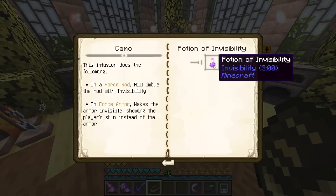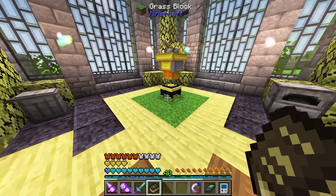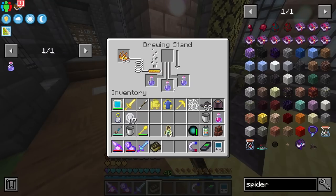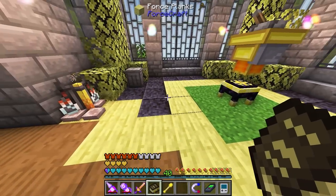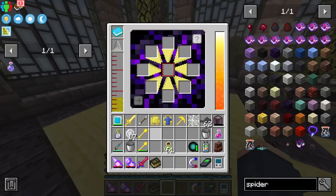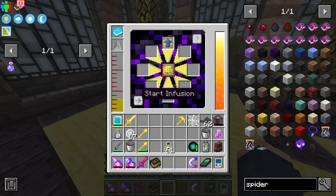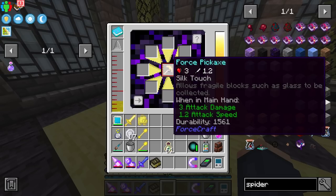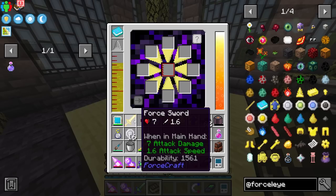Tier three is pretty cool. If you infuse a potion of invisibility onto armor, it makes the armor actually invisible — showing the player skin instead of armor. A force rod imbued gives invisibility. Putting an arrow on infuses bleeding. We can also upgrade to 24 slots on the bag. And there's a really cool one — silk touch, as long as you have cobwebs. That unlocks tier four.